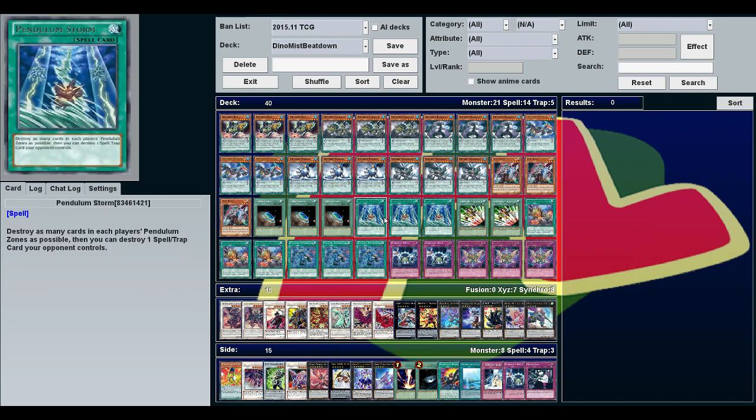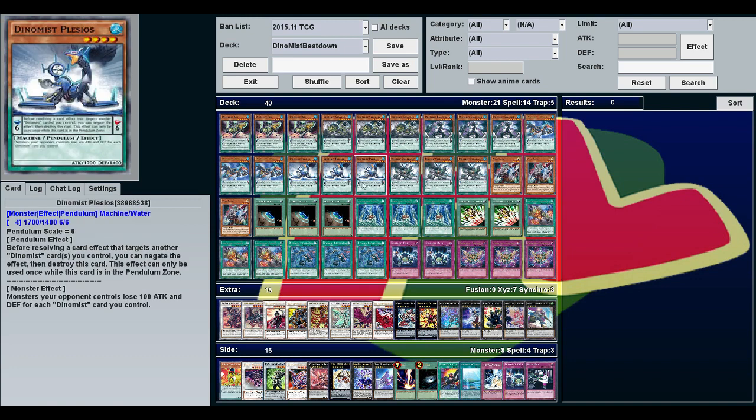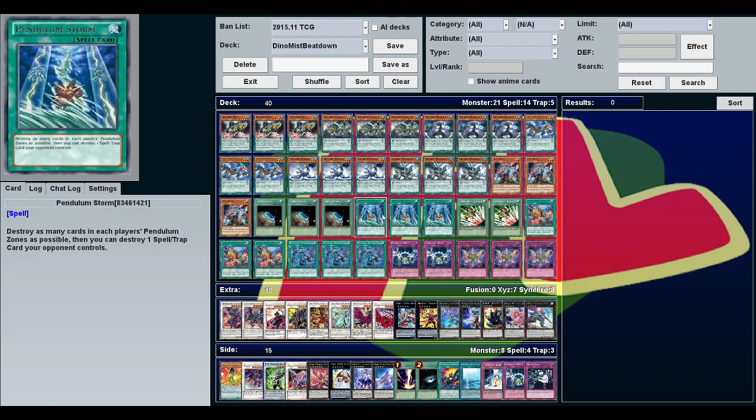Pendulum Storm destroys as many cards in each player's pendulum zones as possible, then destroys one spell or trap. I probably wouldn't recommend this — I was just trying to be different. Twin Twister, Galaxy Cyclone, or even MST would probably work better unless you're playing against pendulums. If your opponent isn't playing pendulums, you have to have at least one pendulum card to destroy, meaning you're blowing up your own scales for no reason.